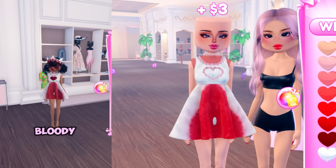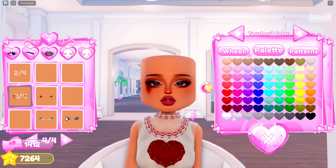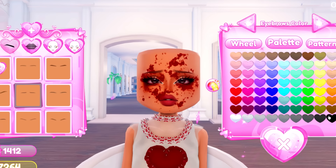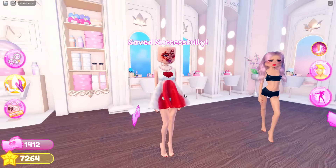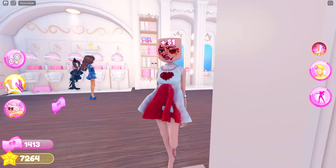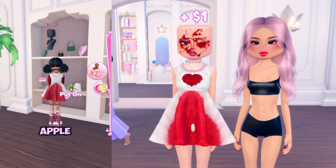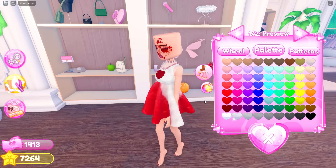Now we have to design the rest of your face and the outfit to make it look bloody. I'm going to put on this face and make it red, and I'm also going to have these eyebrows — this looks insane. All we have to do is go and finish your fit. Then we need to grab the apple, match the color, and make it rot to the core. We also have to make it white. Then get the teddy bear and change it to toggle number two.